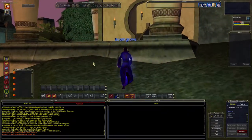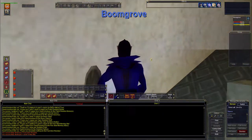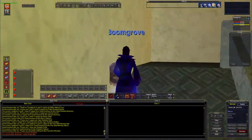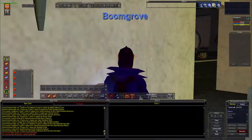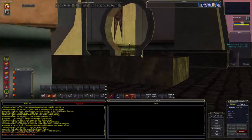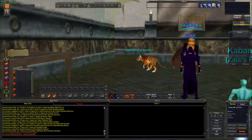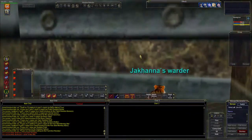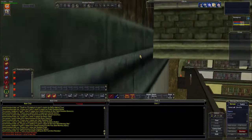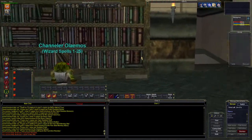We still haven't joined a guild yet — haven't really started looking yet. We'll find one eventually. Let's go see the wizard spell vendor.